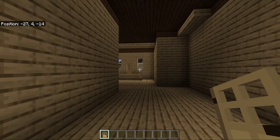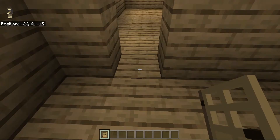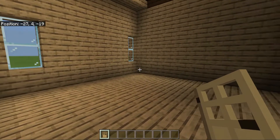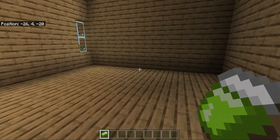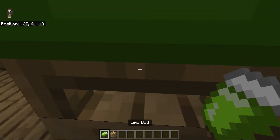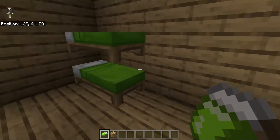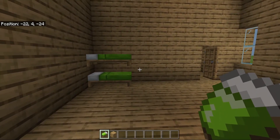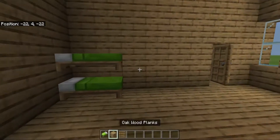Over here, past the front door and staircase, we're going to place our door — this is going to be our first bedroom besides the master bedroom. I think twins should live here, so I'm going to place two oak wood planks and a lime bed, and then under it another lime bed to make a bunk bed, with a ladder added to climb up.